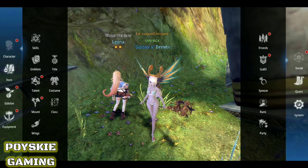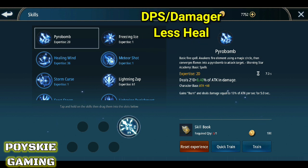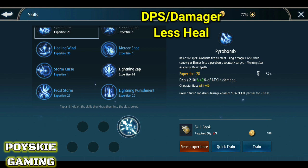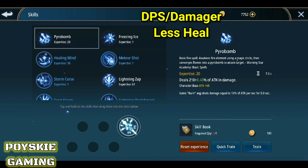Balik tayo sa skills. Hindi ko pa siya nire-reset yung mga skill ko, so i-disregard muna ninyo kung ilang level nilagay ko ha. Isa-isahin natin kung ano yung mga skill ng damager. Una dito yung Pyro Bomb.